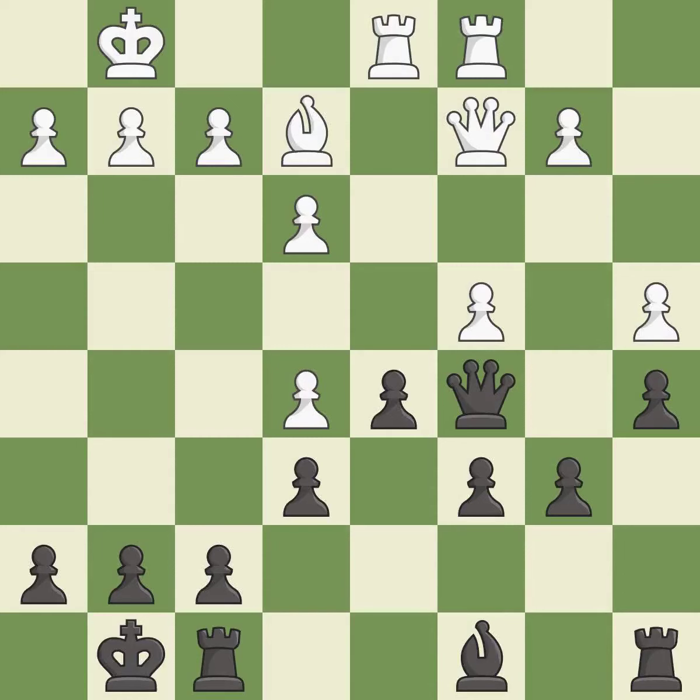This activates a rook by developing it off of its starting square. This connects the rooks, which helps them coordinate together in the future. This threatens to reveal an attack on a pawn. This moves the bishop to a more active square, making it gain scope.